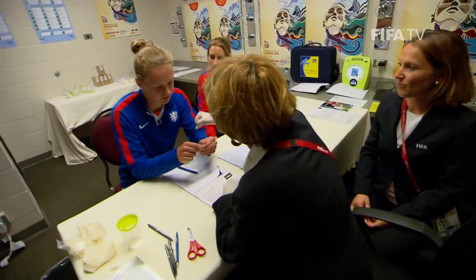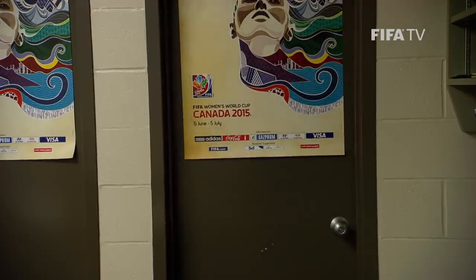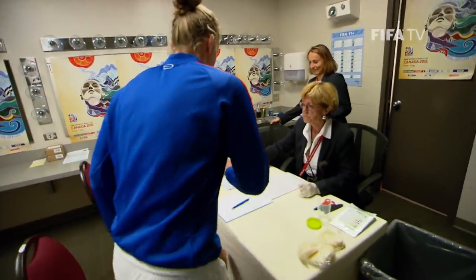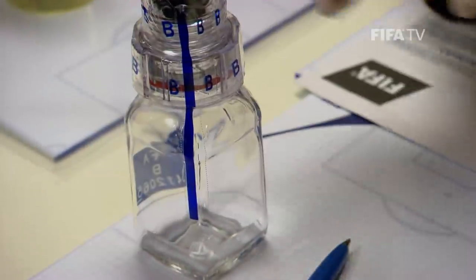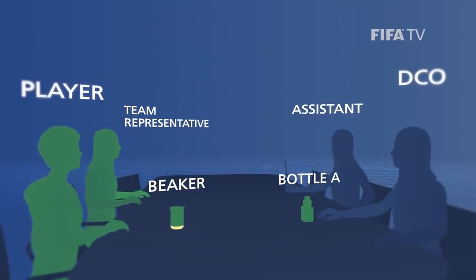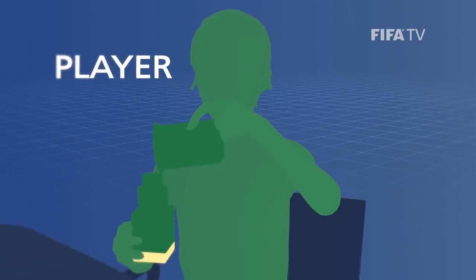Once the player is ready to pass urine again, she selects a new beaker, takes it out of its plastic container and goes to the bathroom accompanied by the doping control officer or the assistant. Once the player has produced another urine sample, the DCO opens the partial sample kit from earlier and checks the identification number with the player. She removes bottle A, which contains the partial sample, and bottle B, and opens them both. If there is still not sufficient urine, the process is repeated as before. If there is sufficient urine, the DCO asks the player to add the partial sample from bottle A to her new beaker of urine and returns the lid, confirming it is closed with a double click.